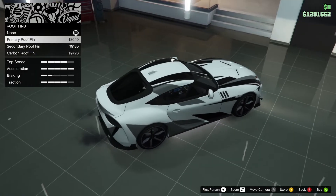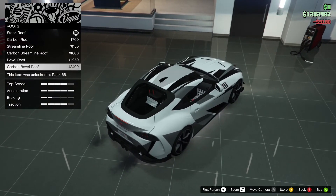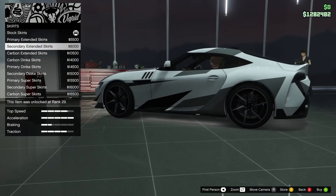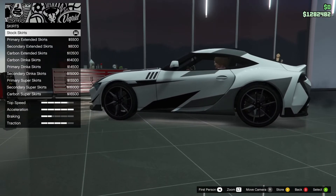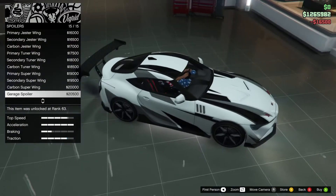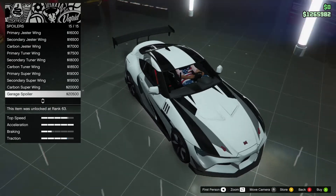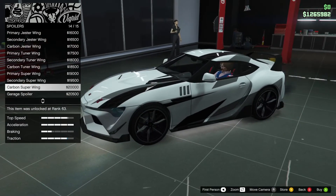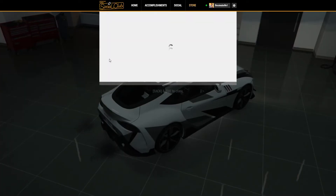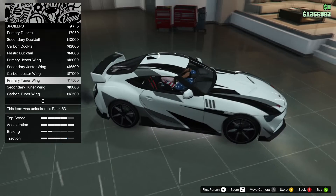Roof fins — let's just add a secondary roof fin. Actually, no, this looks weird with the livery so let's just keep it stock. Skirts — oh, this is cool. That's aggressive but I like that, let's take them. Some spoilers — a lot of options from really GT racing spoilers to some street or tuner spoilers, quite cool. I feel like this one is quite cool so let's get this one.